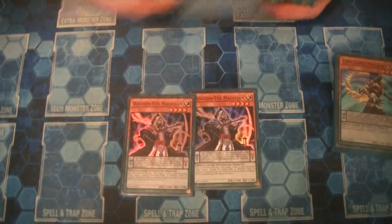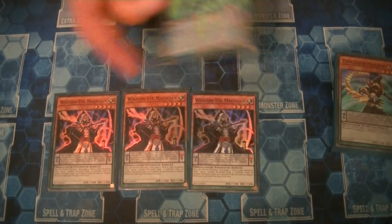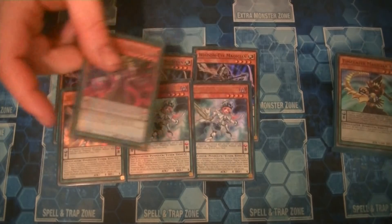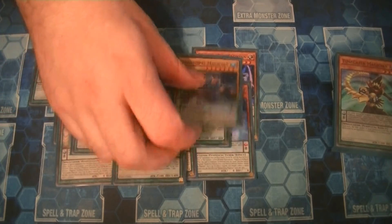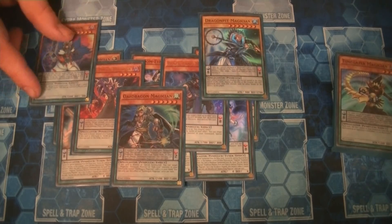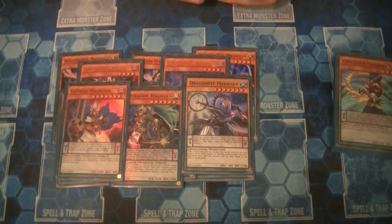The magician count is kind of staple these days in any weird variant of pendulum. In any hybrid it's essentially the same: triple Wisdom Eye, triple Harmonizing, one Purple, one Black Fang, one Oaf, one Jankly, and one Dragon Pit. I didn't feel like I missed anything about these cards. Maybe I kind of wanted a second Oaf sometimes just for recursion, but I can't say I missed a second copy — I had everything I needed.